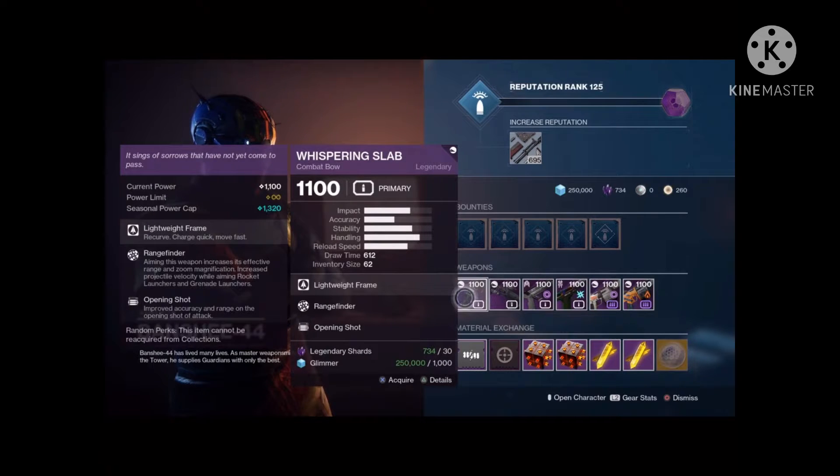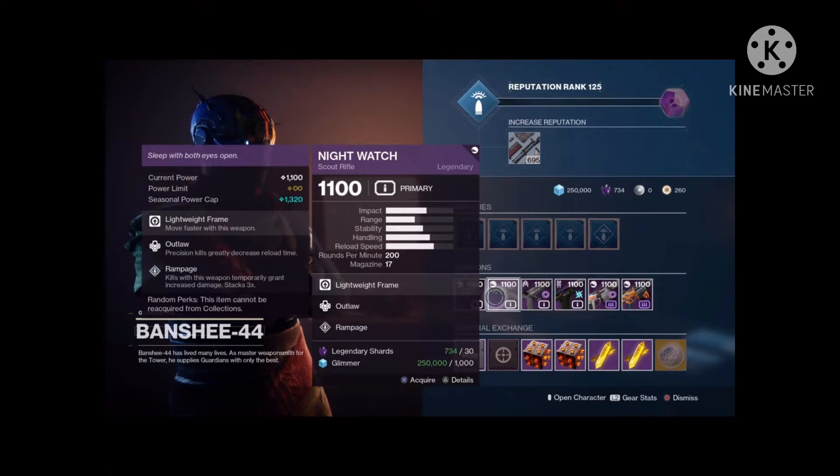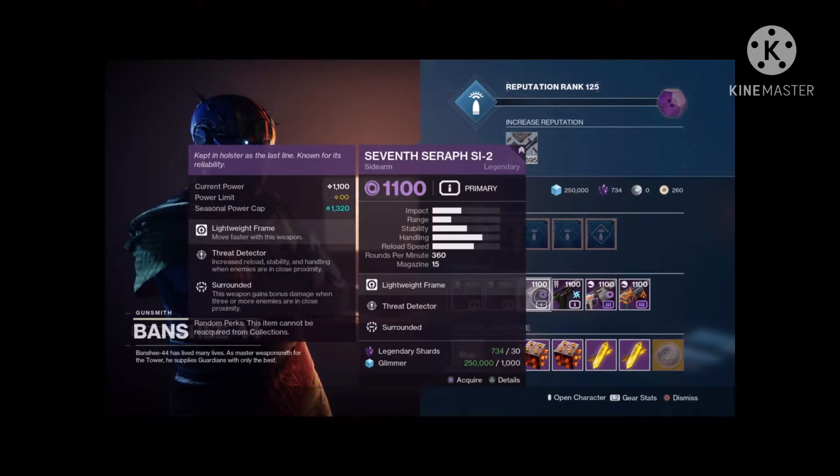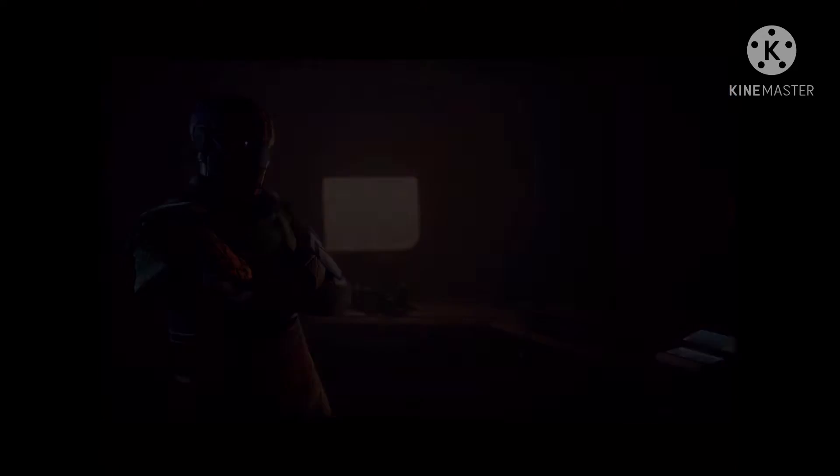Whispering Slab — rangefinder opening shot, I would maybe get this, I'm not sure. Nightwatch — Outlaw Rampage. If you don't have the one from the New Light campaign, I would be urging you to get that. This Vision one is actually really good.